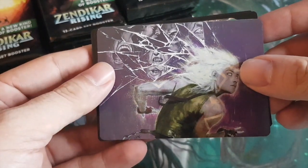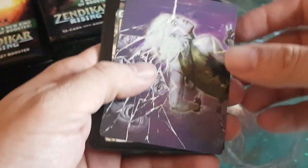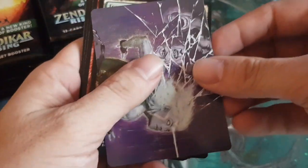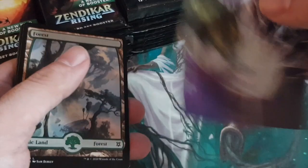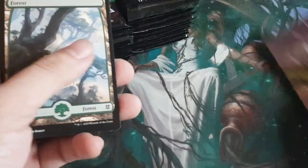First off is the art card slot — there's one in every pack, and there's a chance it will be signed. This one is Anticognition by Igor. Pretty cool.